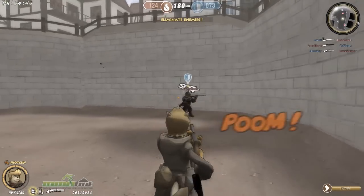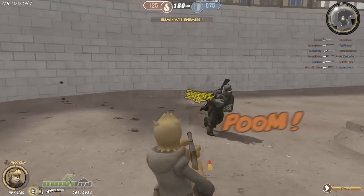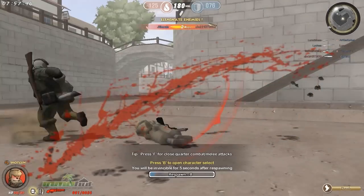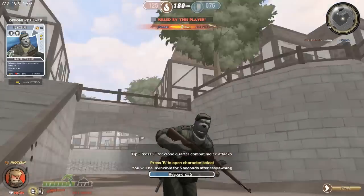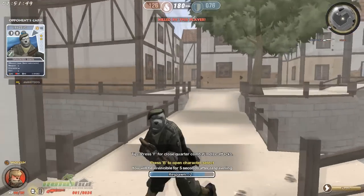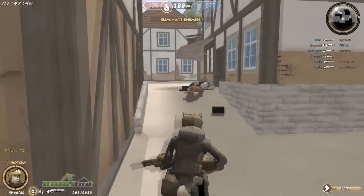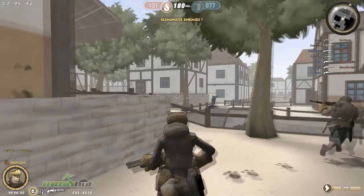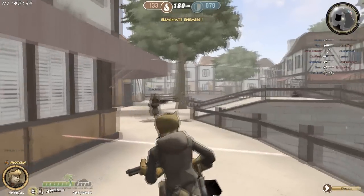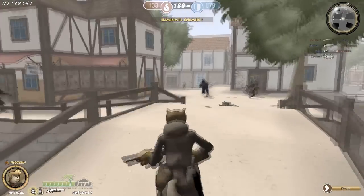So if you're a rocket launcher, you really want to just duck out from cover, let your rocket fly, and don't stick around to watch it. Because they already have both high attack and high damage — that's kind of OP. I got into like a melee fight: he slashed me and I used my shotgun and it was still kind of fair, but he killed me.